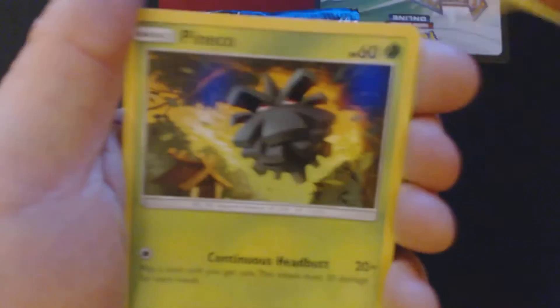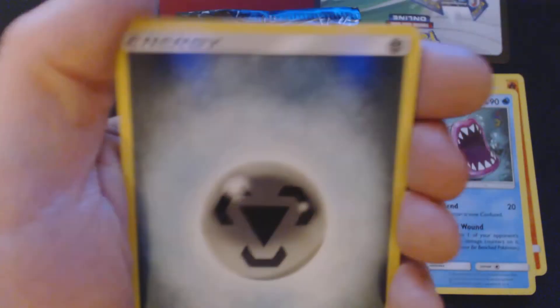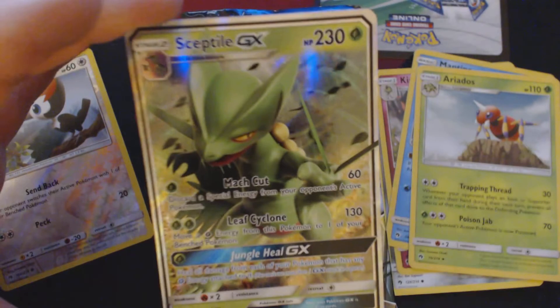Something interesting this way comes on the very first pack. We got Cyndaquil, Panko, Eevee, Bruxish, Durrant, Metal Energy, Kirlia, Mantine, Aeriodose, Reverse Hollow Pikipek, and Septile GX.